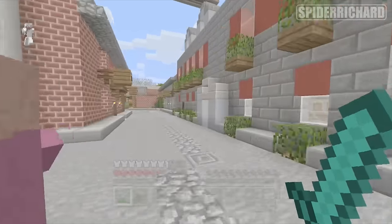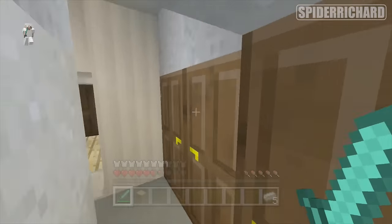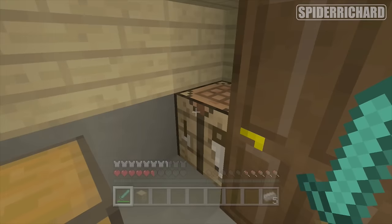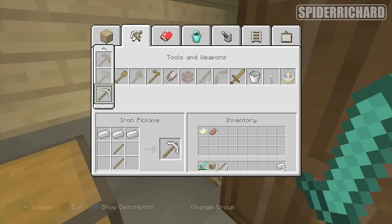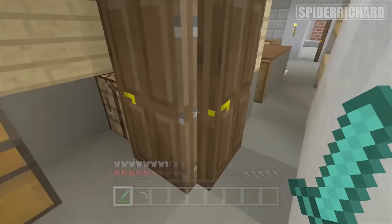If you can't be bothered to make a crafting table yourself, there is one. If you go just inside this door, through this door and look in this little cupboard here, you'll see the crafting table to make yourself an iron pickaxe. Then I'm just going to get rid of all my crap, keep the pickaxe where I need it and then we'll move on to the next bit.